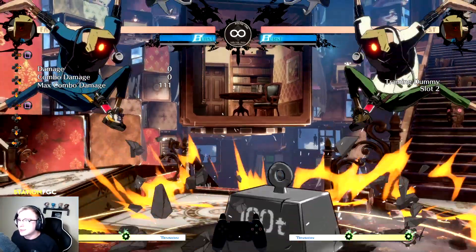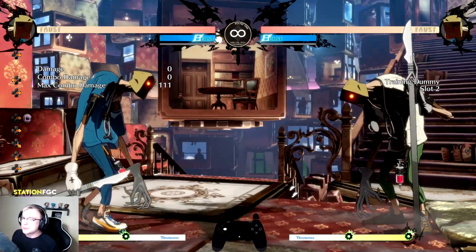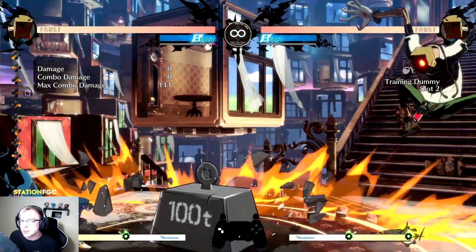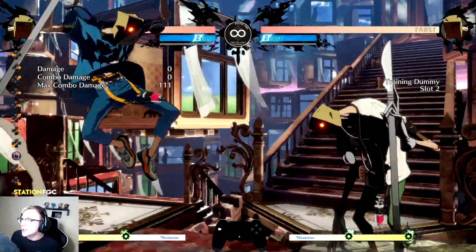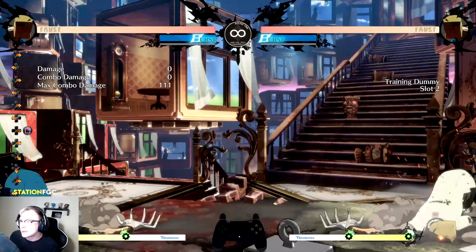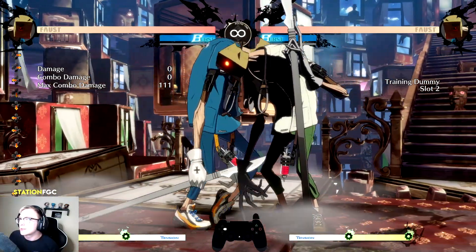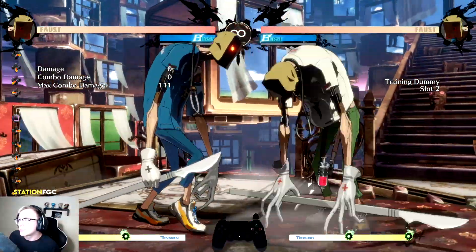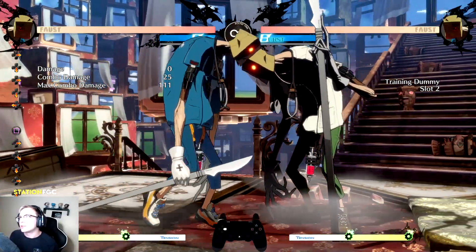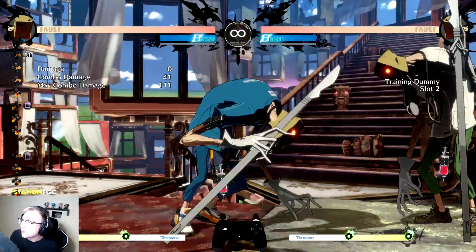Next item is the 100 ton weight. Pretty simple — it throws it up in the air and it comes down full screen. You can block it and it affects both Faust and his opponent. If you're in the air you don't get hit by it. It also has a hitbox on the way up but not on the way down, just the low part. So if you use it in a block string it won't have a hitbox on the way down, just on the way up.